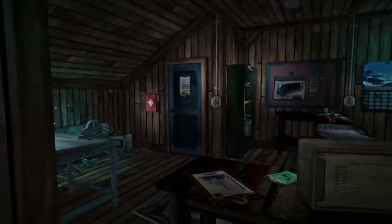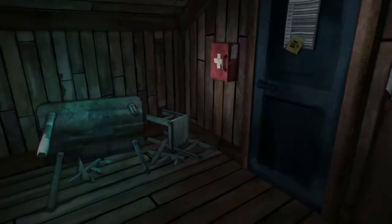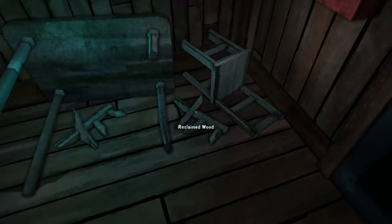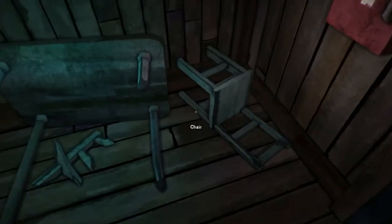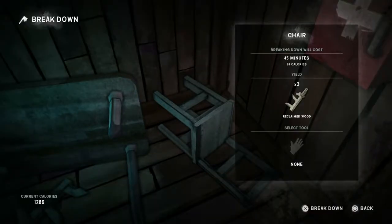Before I show you how to make fires, I'll tell you a little bit about fuel. In these locations you can find reclaimed wood lying about, so you just pick that up quite easily. I could break down this chair for wood — that takes time, 45 minutes, but that'll give me three reclaimed woods. And then you've got things like this newspaper roll, and more wood there.